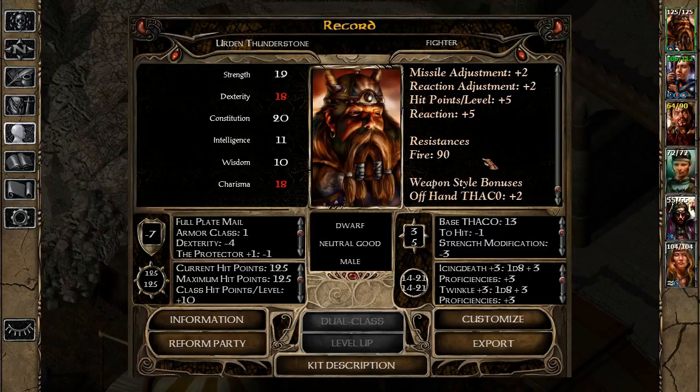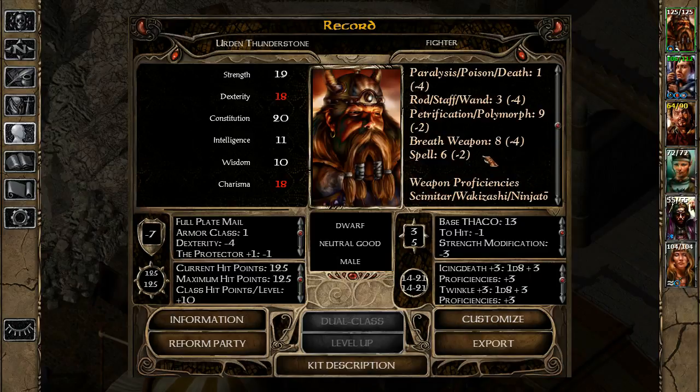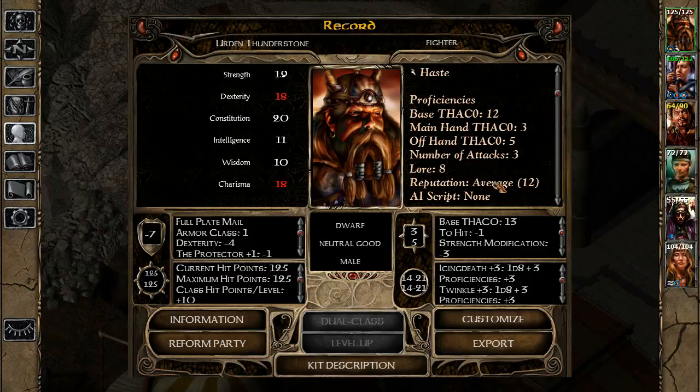At the moment I'm discussing reputation modifiers because this is kind of important. We have a reputation of 12. Shop prices depend on two things: firstly the charisma of the person who is buying or selling, and that's based on the party leader's perspective. The alignment partially adjusts it, but also reputation. Once the reputation goes 15 and up, the prices start dropping. Having a higher charisma allows the prices to be lower anyway.